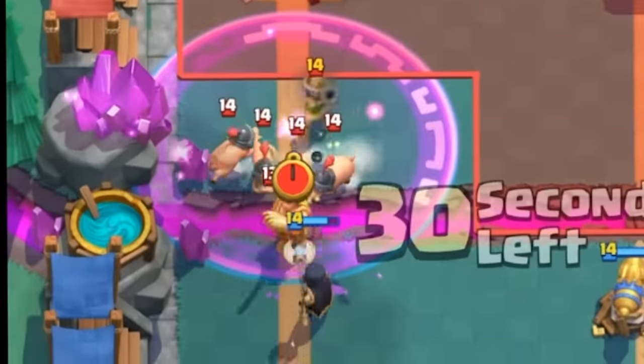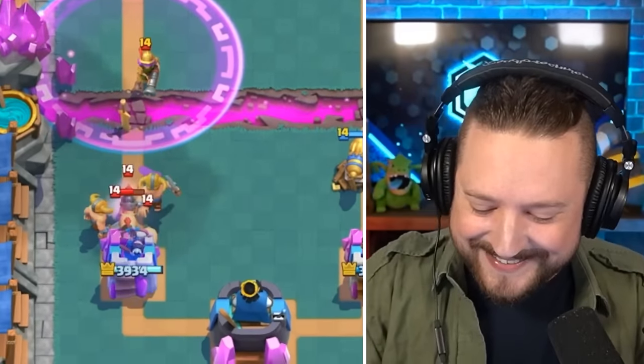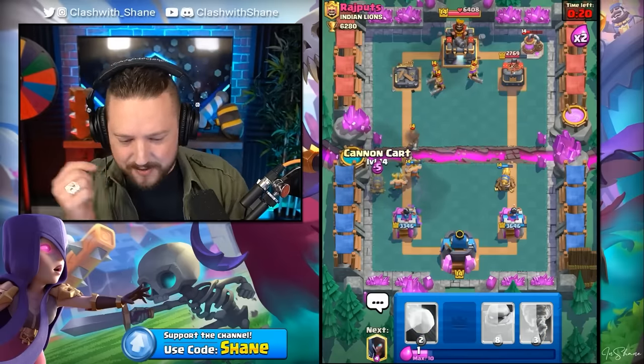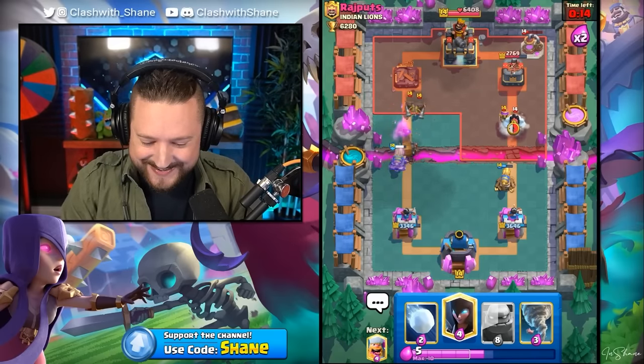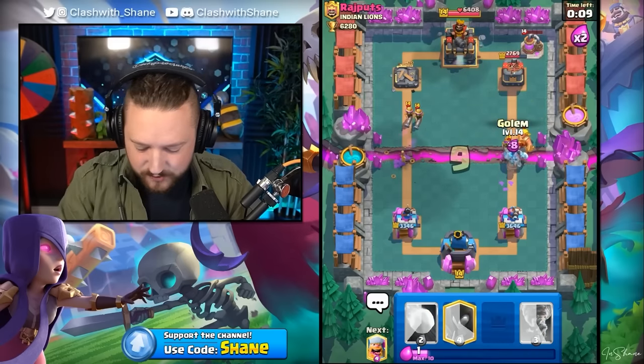And then we go E-Barbs left lane. He's got piggies - well, hello there, piggies. Meet the Elite Barbarians. No tower damage for you. Now, what do you got for this? More Musketeers. Let's go Cannon Cart here, left side. We still have that cannon right lane defending our tower. Elite Barbarian goes in - and that should be it, my friends. That should be game. And that should be a clear victory. I'm gonna go a Golem right here to distract.